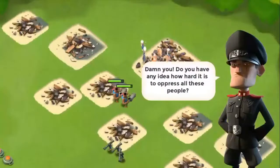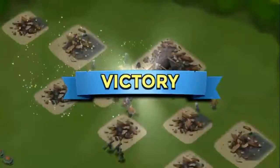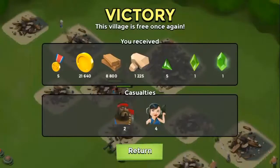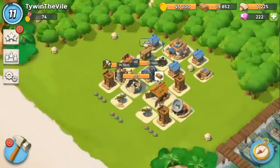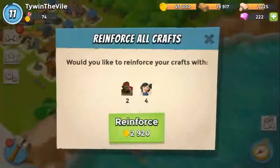He's all pissed off now, trying to oppress the people, but we freed them. He's moving on to his HQ level 15 or 20 — whatever's next — which we will eventually come across and I'll make a video of it when we do. Fireworks going off, we won! We also got an achievement, so let's go ahead and collect those gems.